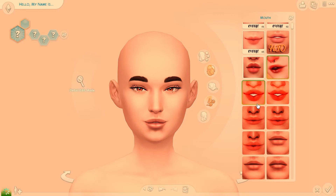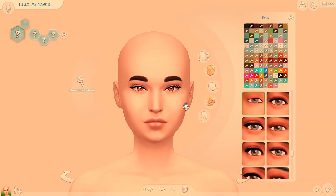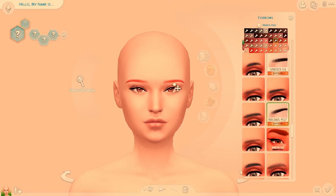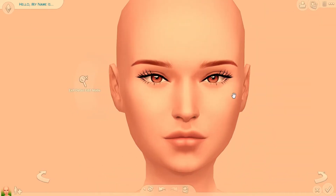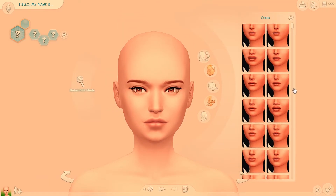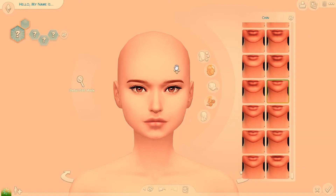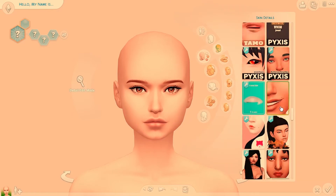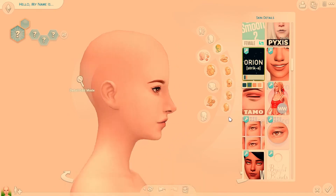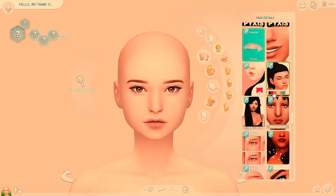So this character I end up naming Olivia Martin. An interesting thing about her is that I actually built her apartment before I made her, and her apartment will be coming out tomorrow. For any future create a sim videos I do, I will be creating the sim first and then the build, because that makes more sense to me — making the build based on who the character is. But this one was just a weird backwards version of that.